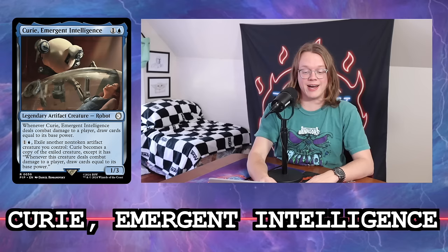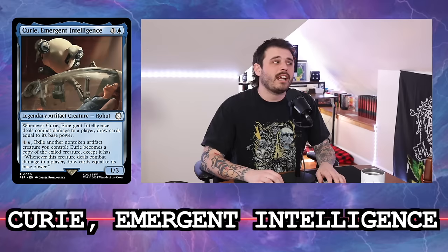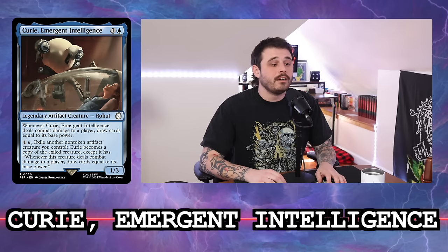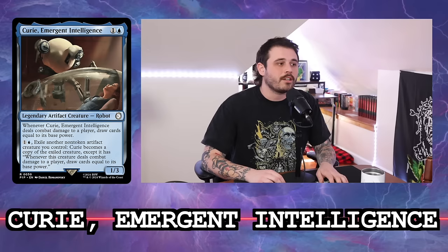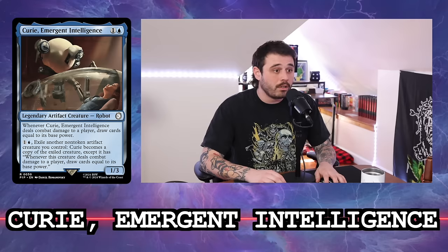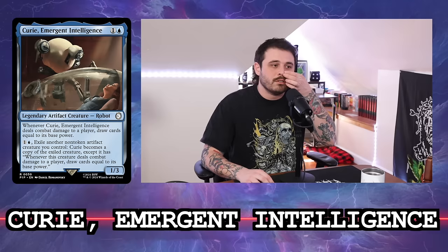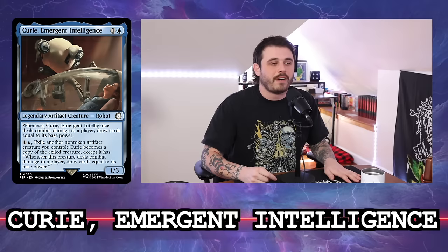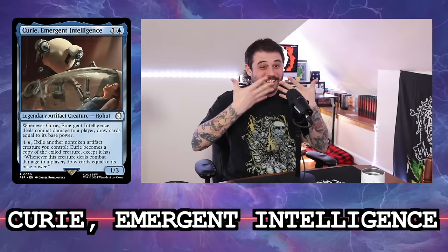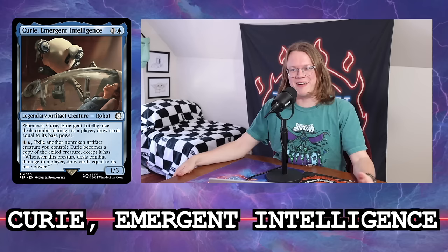Let's rate Curie. I think it's a two realistically, but on the fun scale it's a five. I want to give it closer to a three — I think it could be reasonable. It's really only as a commander though — I don't see it in the 99 in any situation. There's not enough synergies, and Mono Blue win cons are horrible. Three-card win cons are terrible. You have a ton of ways to draw cards, but you waste a lot of slots on shitty three-card combos. You're probably going to make infinite mana and never have anything to do with it, then draw 12 cards and pass. I'll stick with 2.5.